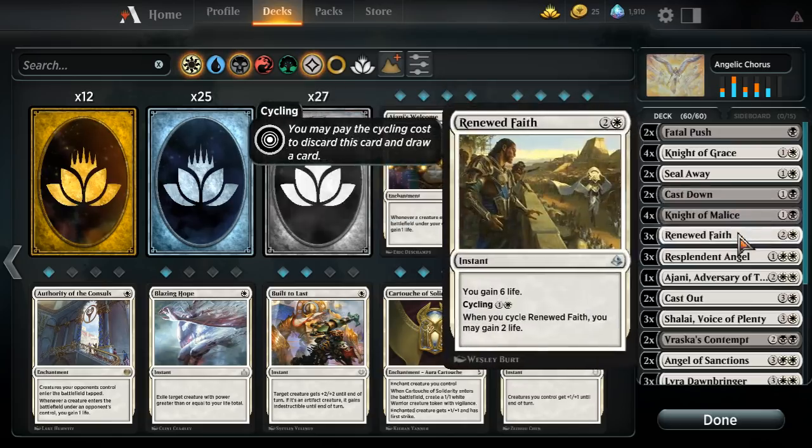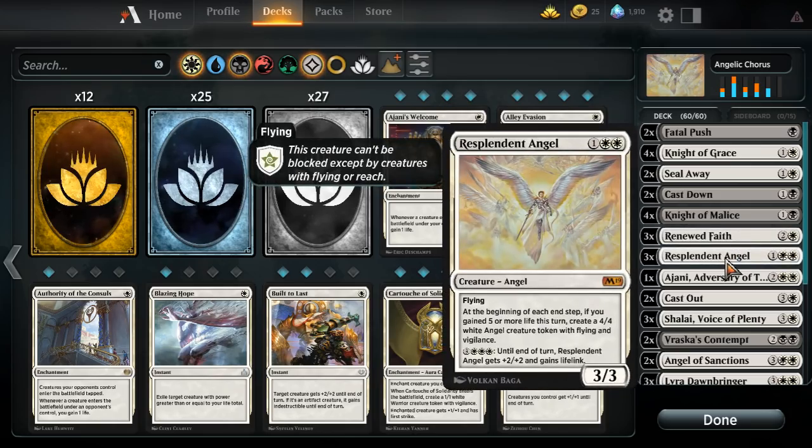Two Seal Away — it's good removal. Two Cast Down — good removal. Three Renewed Faith: you might be saying Renewed Faith shouldn't be run as a singleton life gain card, and you're right, except we have value from it. It is helpful against some decks just to stabilize by getting six more life. If you have an okay board presence, getting that six life puts you out of burn range or out of range of a hasty flyer you might not be able to deal with. If you don't need the life, you can cycle it for two mana and it also gains you two life incidentally.